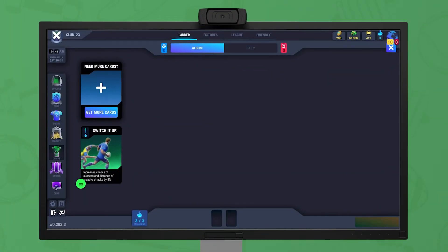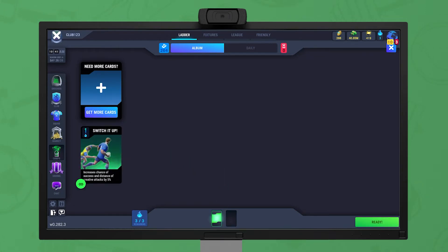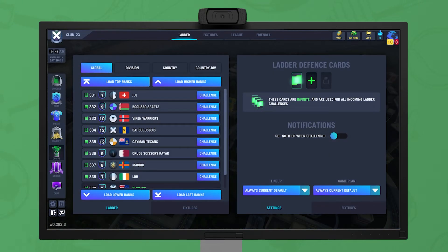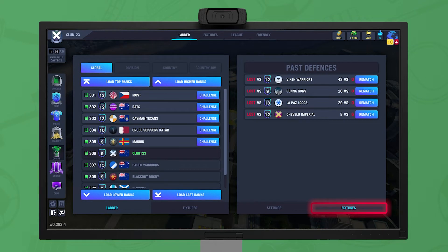The tactic cards available for set and forget are those which the club has played in any previous match, but epic cards cannot be used. They cost no energy to play and last forever, and can be changed at any time. Current and past ladder defense fixtures do not show on your fixture list, but can be viewed on the ladder defense screen.